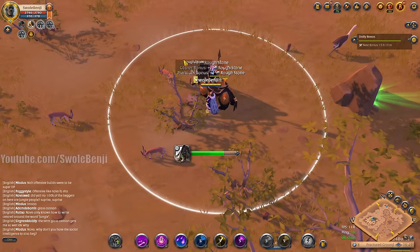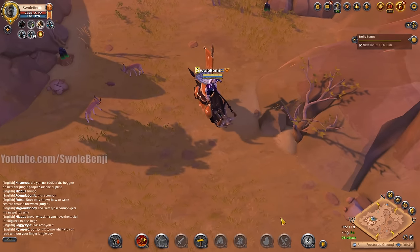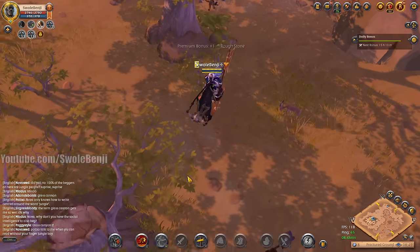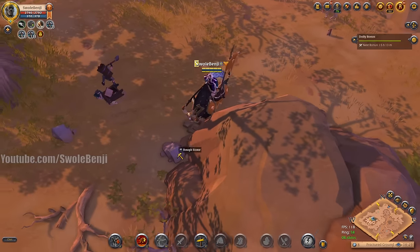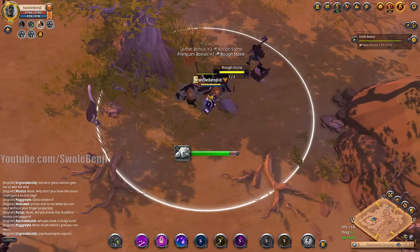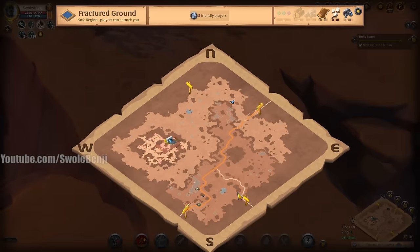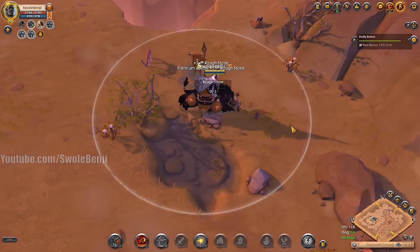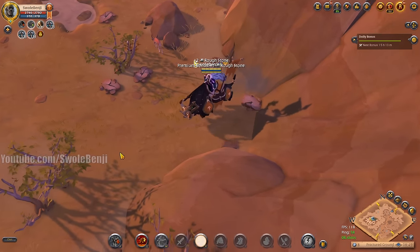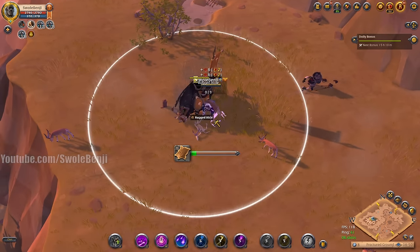Let me know in the comments what broken build you'd run — that's farming engagement by asking questions. People ask the same questions every day like 'Can I farm statics in 6.2?' No, you can't. Stop trying, go fame farm, get tier 8.3 — you're like a day away from it. Just spend one day and be a thousand times more efficient. That rough stone node gave me five — very nice.